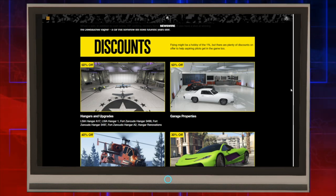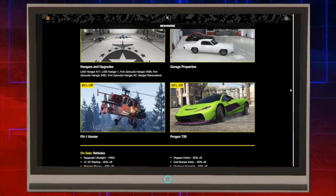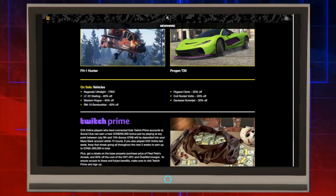We also have 40% off the FH-1 Hunter, 30% off the Progen T20, the Nagasaki Ultralight is free, the LF-22 Starling 40% off, the Western Rogue 40% off, the RM-10 Bombushka 40% off, the Pekasi Osiris 30% off, the Coil Rocket Voltic 30% off, and the Declasse Scramjet for 30% off right now.